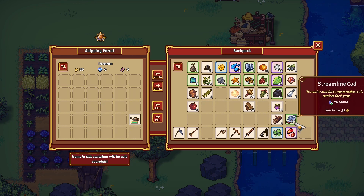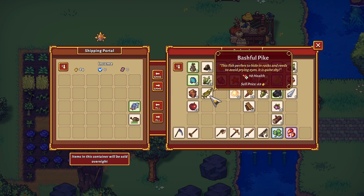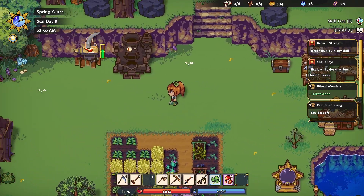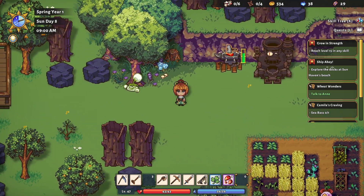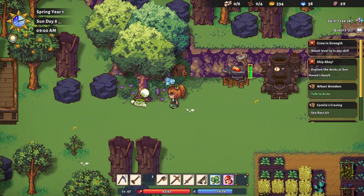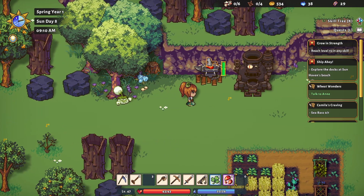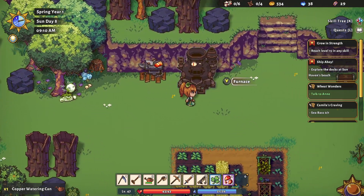Did we not sell all of our fish last time? I think we ran out of time before we could do that, so let's just get rid of those now and give ourselves the inventory space. Our watering can is just about done — we're excited, just hopping around in excitement. So close. Say hi to Weedy again, he likes all the little pets. Watering can complete. This is exactly what we wanted.